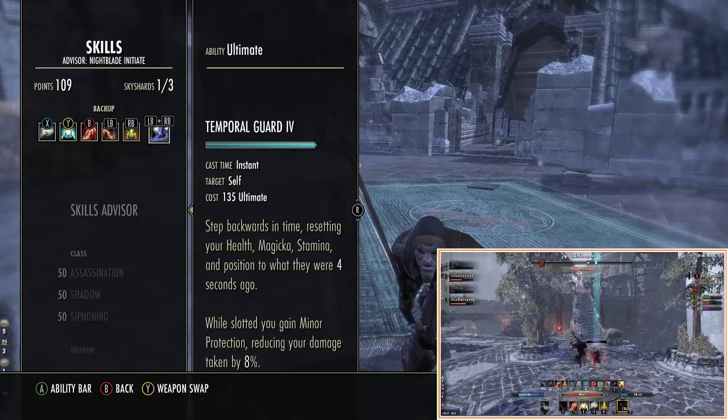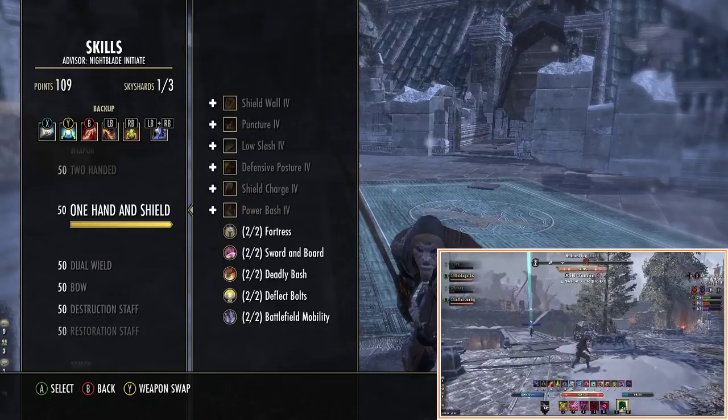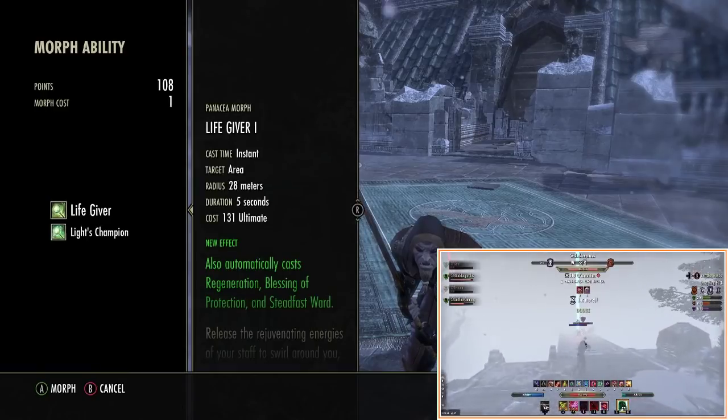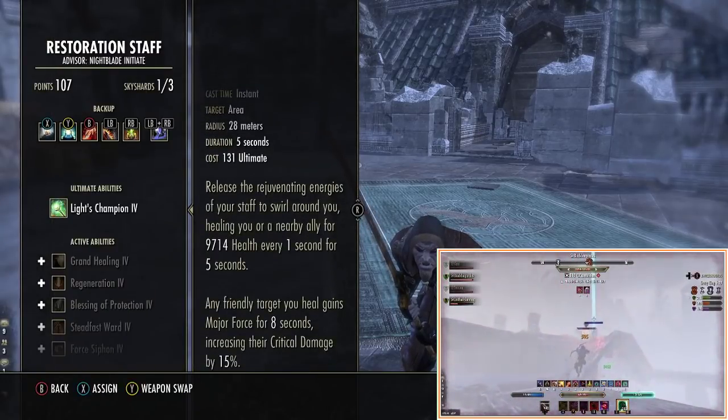If you really want — and somebody has played around with this, one of my mates on our Discord server — he's used this skill and morphed it into the Major Maim morph. The idea is he uses this before he Snipes to get a massive damage boost, which you can do.